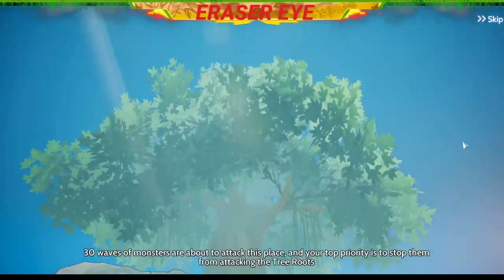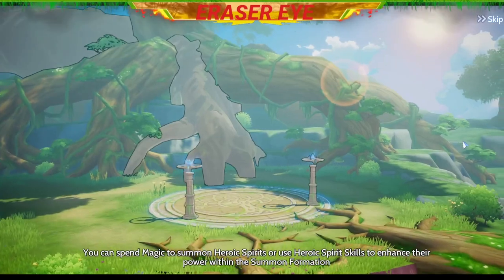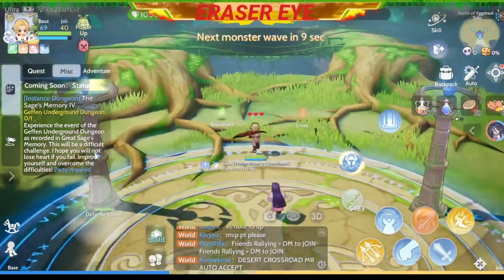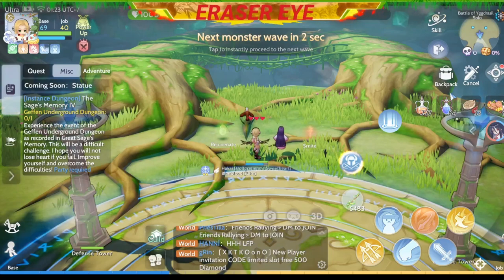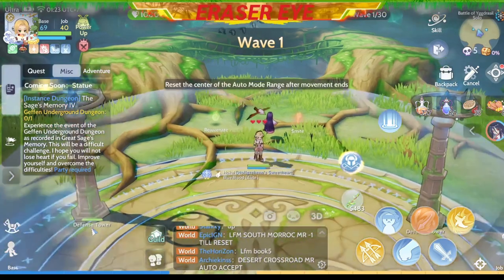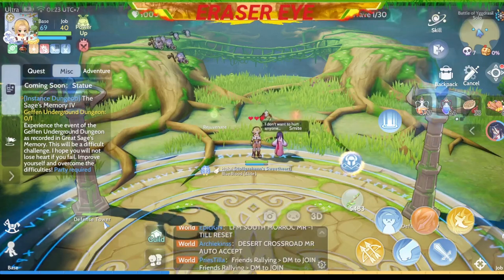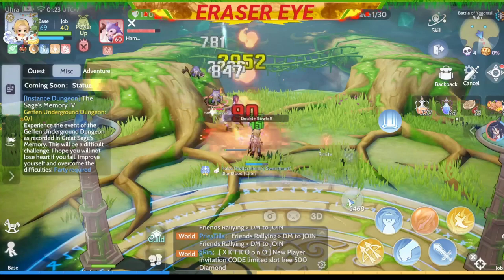This is more like Defense of the Ancients or Dota Ragnarok version — you need to protect the tree of Yggdrasil from the incoming monsters. As you can see there are two buffs: Rejuvenate and Smite. You may choose to get them now or use them later. For me, since I don't need them yet, I'll just leave them there. The best position is in the center.